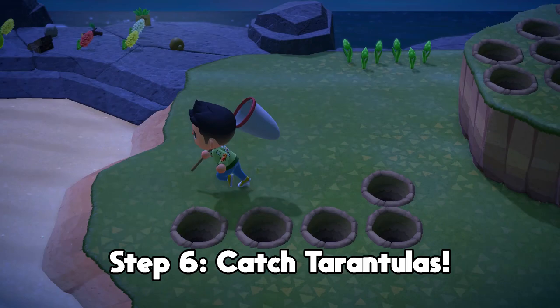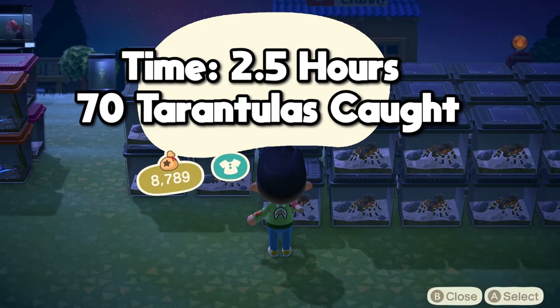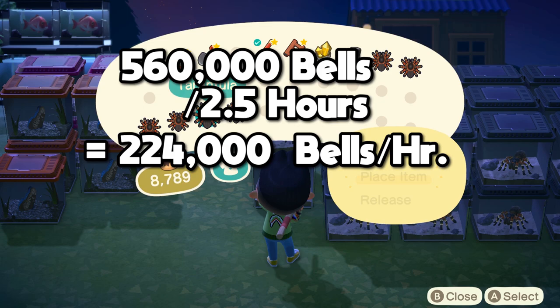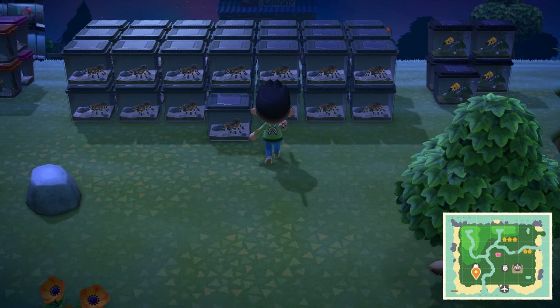I did this for about two and a half to three hours last night, factoring in all the island clearing, flying out, and placing them down. It took me about two and a half hours to catch around 70 tarantulas. If you take 70 times 8,000 bells each, that's 560,000 bells. Divide that by two and a half hours and that's around 224,000 bells per hour, or about 5.376 million bells per day if you did this all day. This is the fastest legitimate way to make money in the game without item duplication glitches or time traveling.